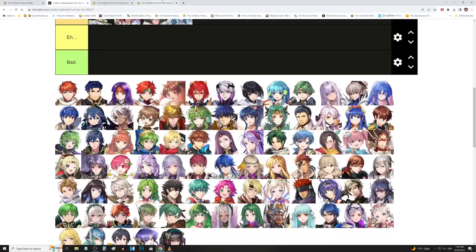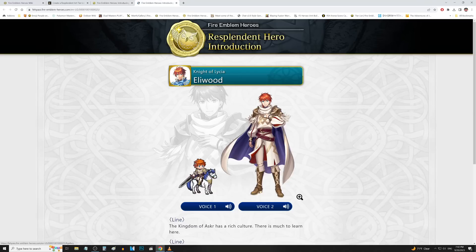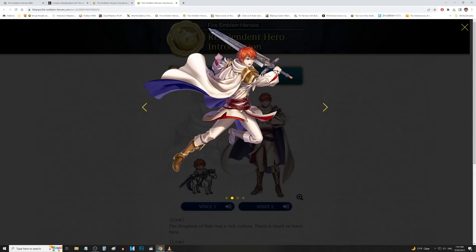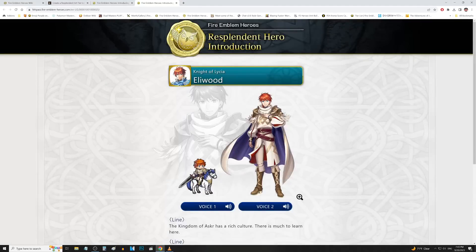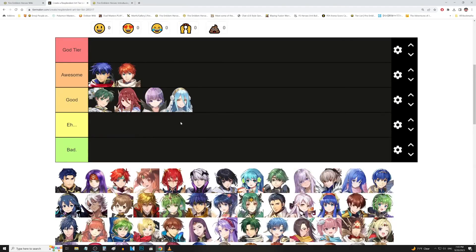We have Eliwood up next. Eliwood was awesome. When this guy got his Resplendent alt, we were all just awestruck. At the time he was like the best three-star demote in the game — he just stole Brave Roy's refine. So this was very nice. A very needed glow-up for him. His OG art was kind of sucky, and then this is awesome. This is probably going in awesomes here. They did a fantastic job with our boy Eliwood.